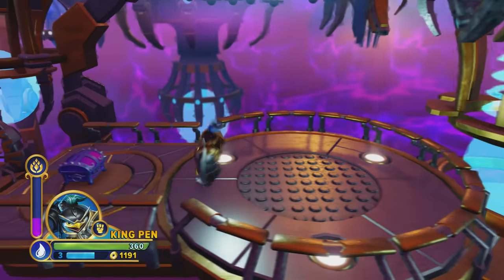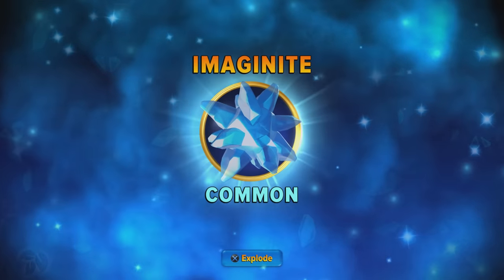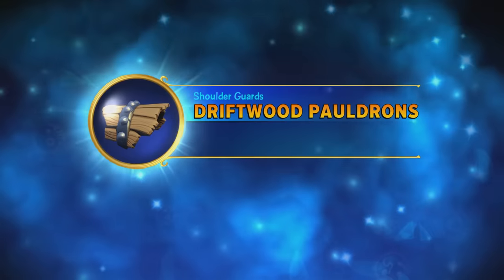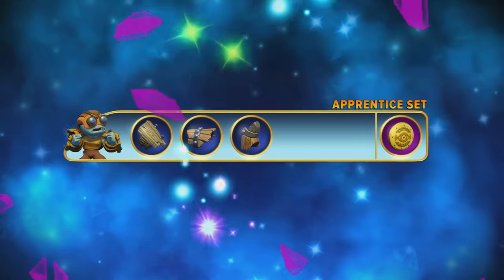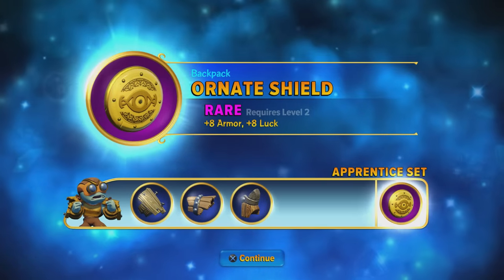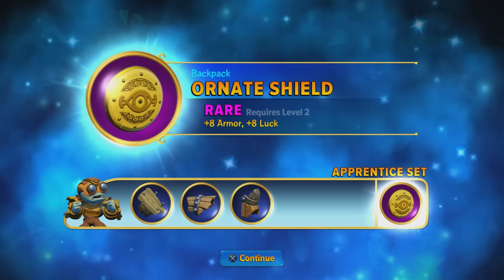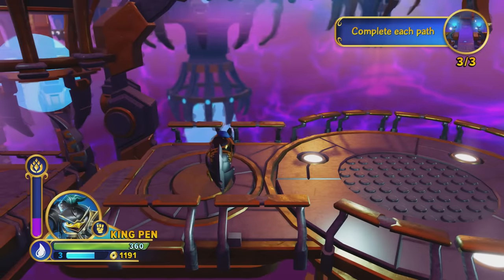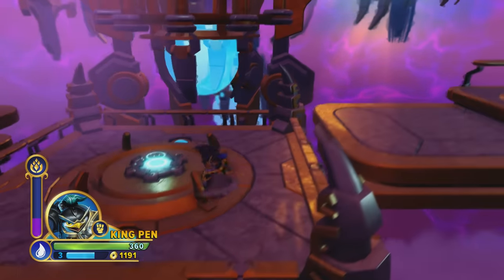Whoops-a-daisy. Crack this Imaginite — chest open. Please let this be the last piece of that armor set that we need. Yes, I think it is! So I really actually want to see what this looks like. Apprentice Set — cool. You get a backpack piece which is an Ornate Shield. It is a rare piece and it requires a level 2 creation. It gives you plus 8 armor and plus 8 luck — that sounds pretty sweet.